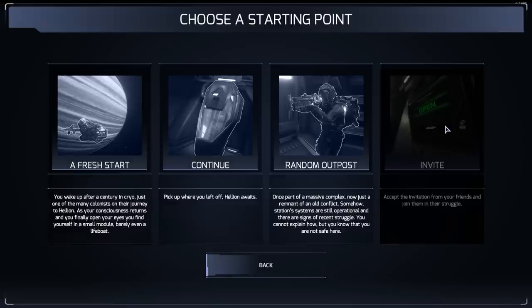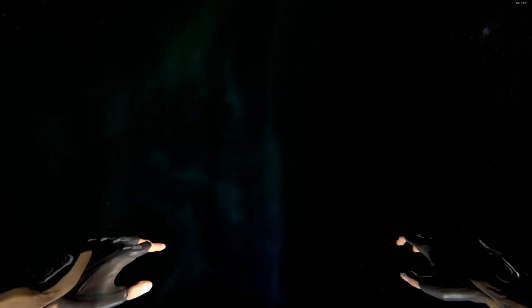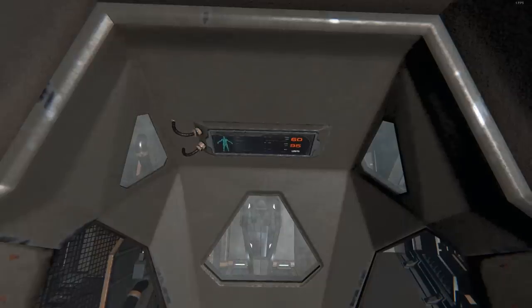The fourth option says Invite — that's what you click if your friend invites you to their station via cryopod, which is depicted right there. But today we're going to click fresh start. You get the loading screen, and that's not supposed to happen, but there we are.